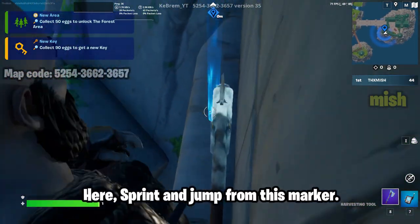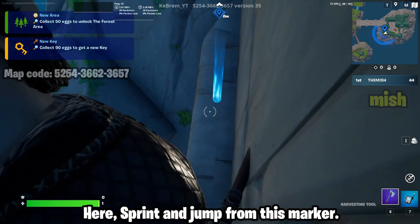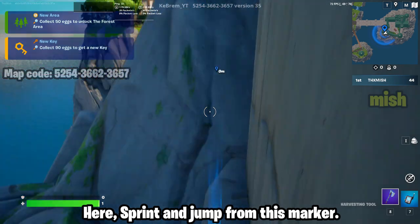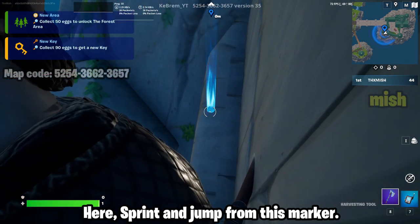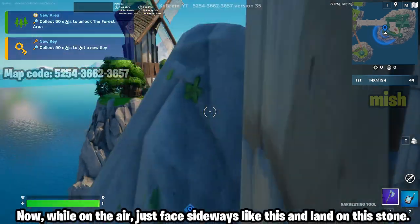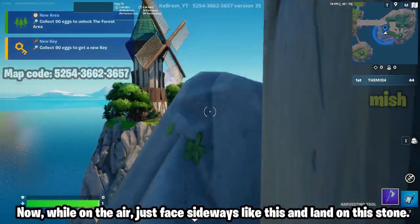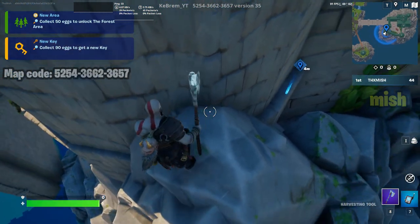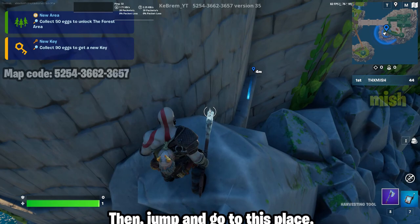Here, sprint and jump from this marker. Now while in the air, just face sideways like this and land on this stone. Then jump and go to this place.